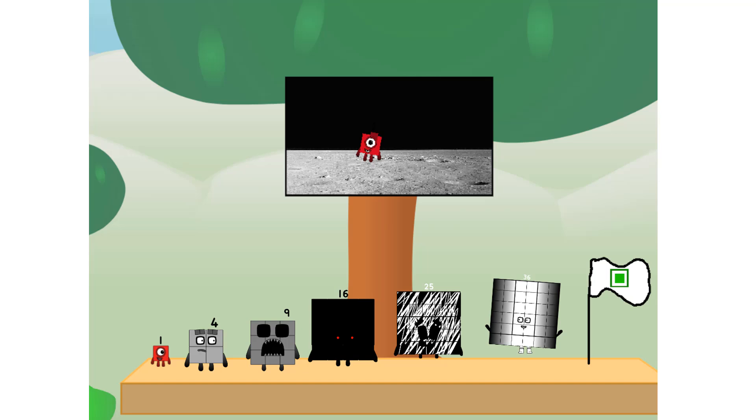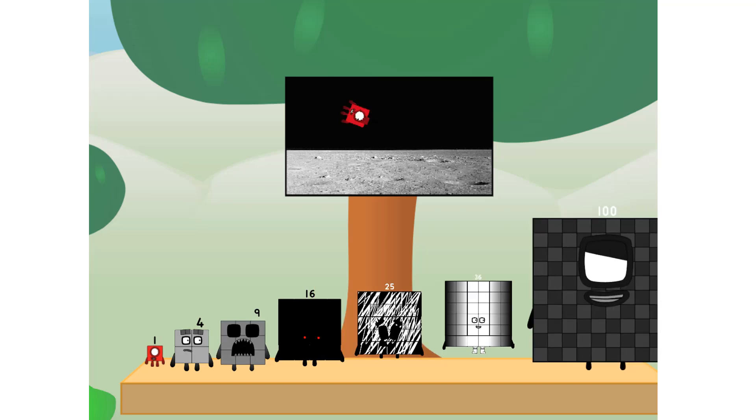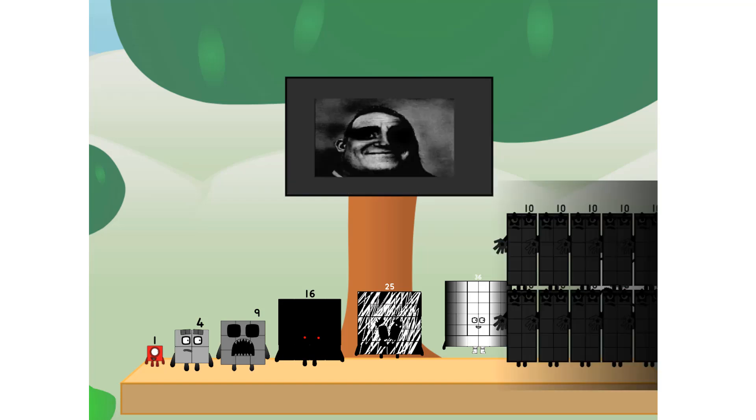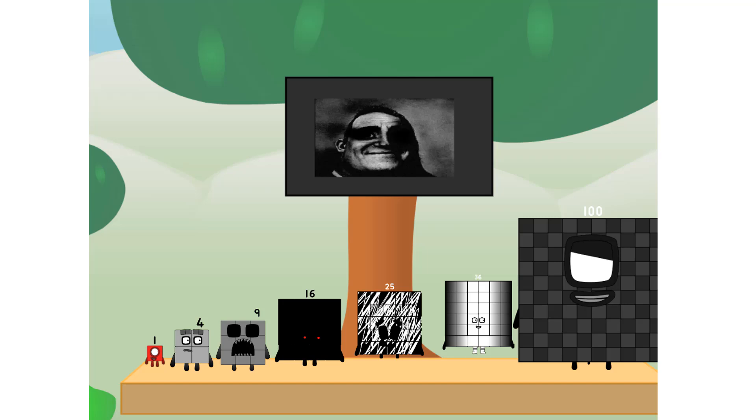We did it. The only thing left now is to plant the square club flag. Number land, we have a problem. I forgot the flag. Don't worry, little one. I'll take care of this. Pinky promise. No rockets. Square power only.